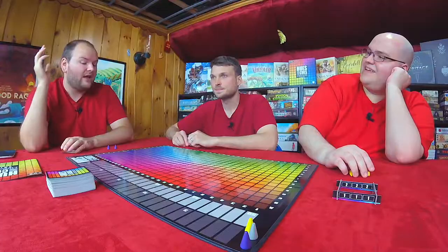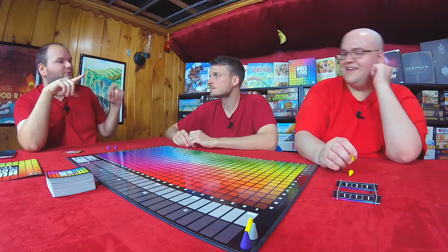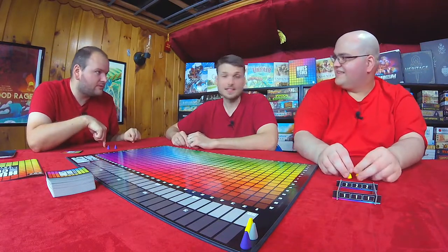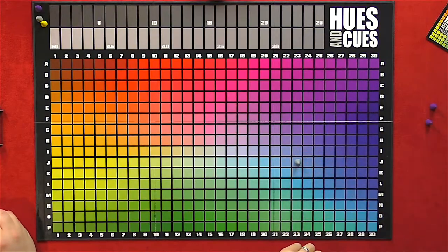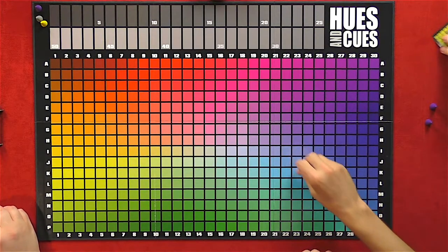There are some rules about what kind of cues can be given. You cannot give general colors — you can't say 'red' or 'blue.' But you can say shades. You also can't reference anything in the room. So you can't just say 'Graham' and then try to figure out what color that means. Graham's kind of a light blue today.